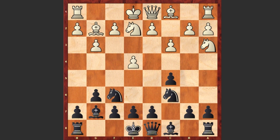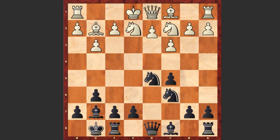Now Alekhin himself pushes d5. exd5, Nxd5, Nc2, Black castles kingside, and finally white plays d4.